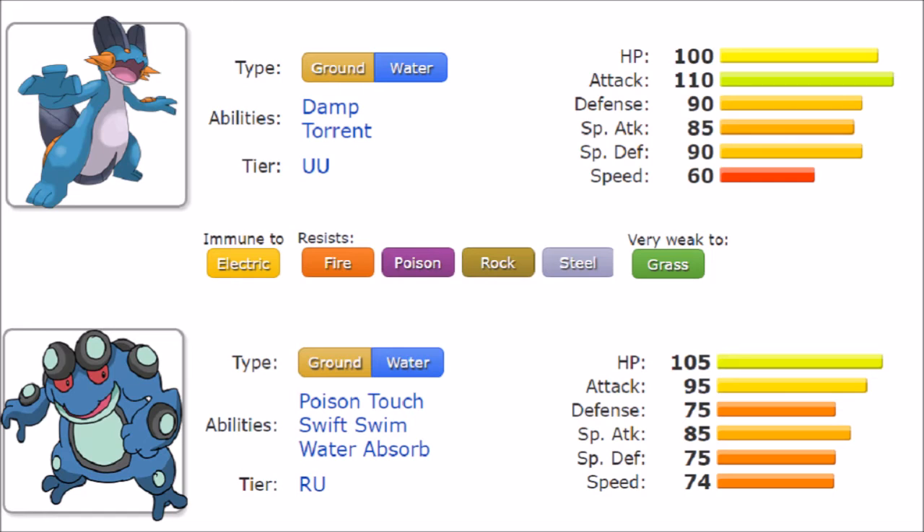Looking at what these Pokemon actually do, they kind of do the same thing — which is very interesting. They share their move pool quite well: both learn Waterfall, Earthquake, Skull Bash, Earth Power, and Ice Punch. They even share Low Kick, which is kind of funny given their size. They get a lot of offensive moves together, and both can even set up Stealth Rocks and be utilized well as defensive Pokemon.